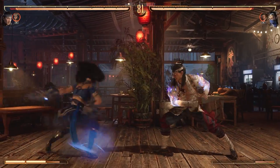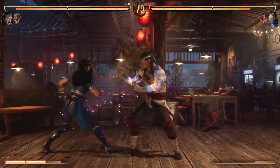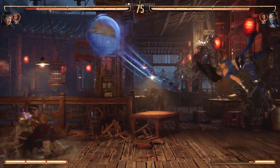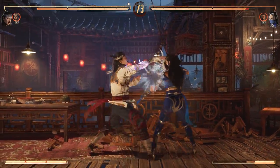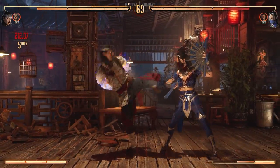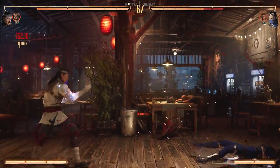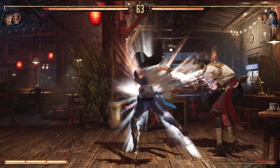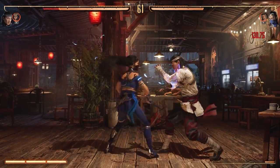And there you guys go, a simple combo to get you started. Again, this is no way the best combo, but it's a small combo I found to be very reliable and consistent. Liu Kang has a lot of potential and seems to be very badass in this game. You can't go wrong picking him. So subscribe to stay up to date — I'll be making guides step by step once the game is out. So with that, I'll see you guys next time.